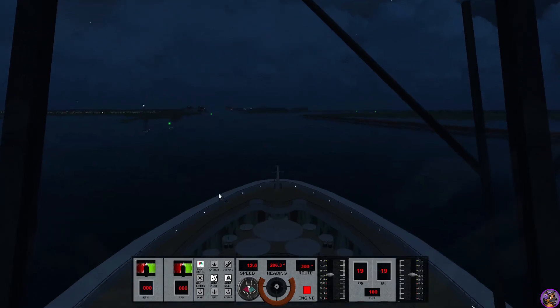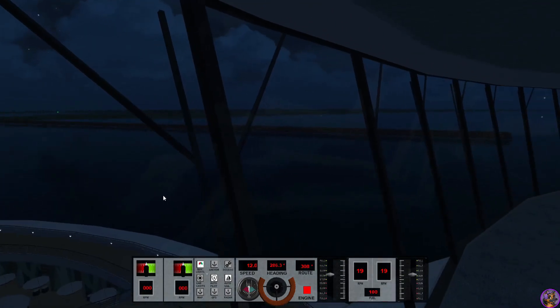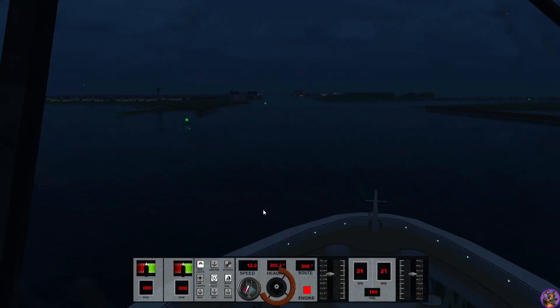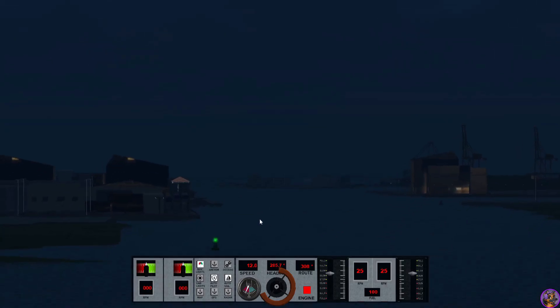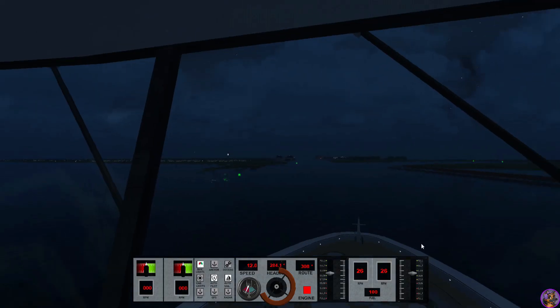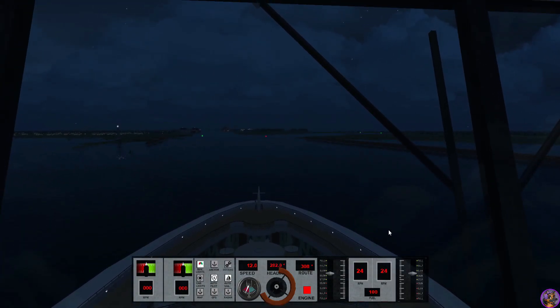What a nice peaceful morning to be coming in here. Let's kind of get ourselves starting to do the swing. It's a nice long jetty over here, so we're going to come down, pull into the basin here, turn around, and Disney's terminal is right in there. We've done this once before and I think it was a little tricky, so we're going to have to see how it goes this time.